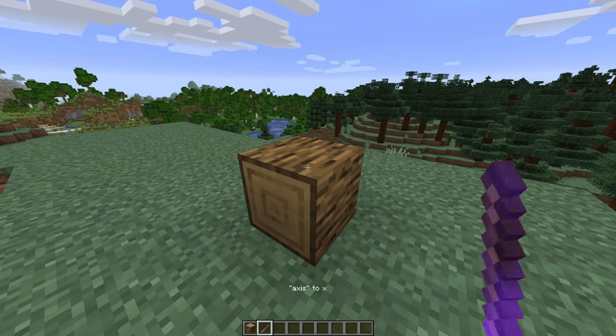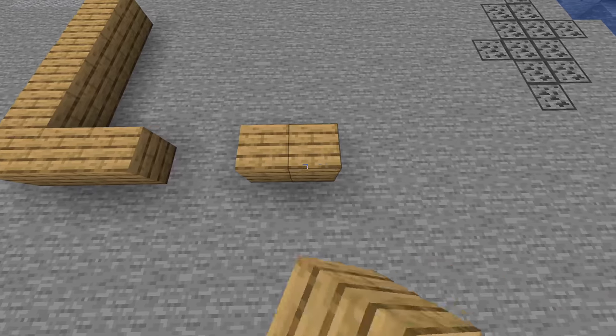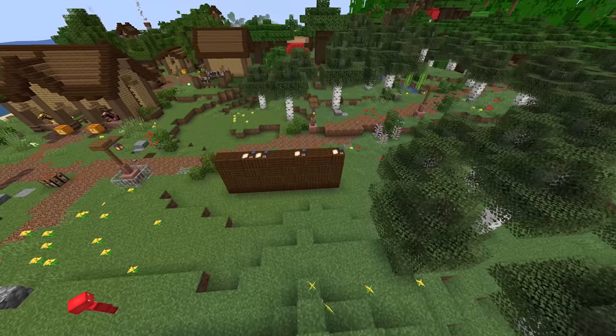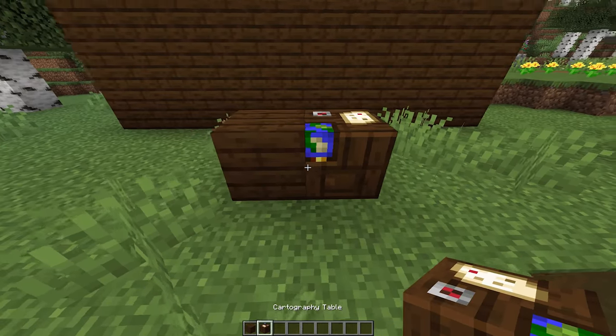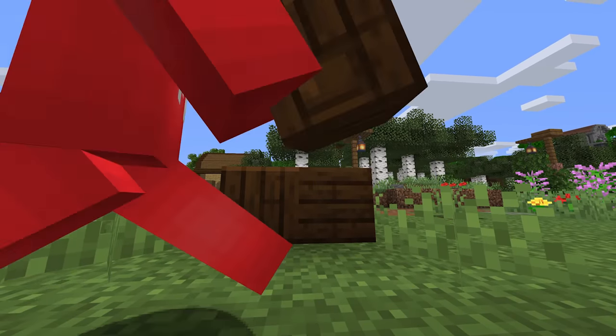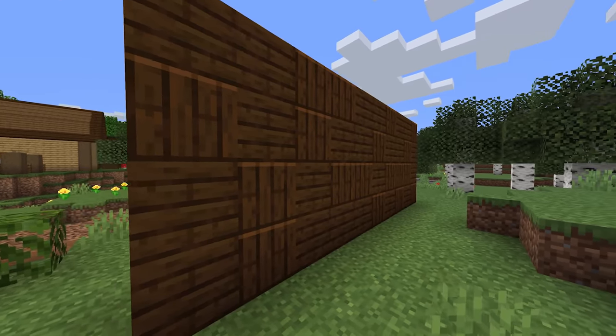Number 40: while Minecraft allows for logs and wood blocks to have different orientations, the planks are a different story. To offset that pain, we could just turn to a different path entirely. Sure enough, the next time that you go to build a dark oak wall, maybe add some cartography tables for detail. These have a vertical texture compared to the standard horizontal. So until rotated planks become a base feature, this might be your best bet.